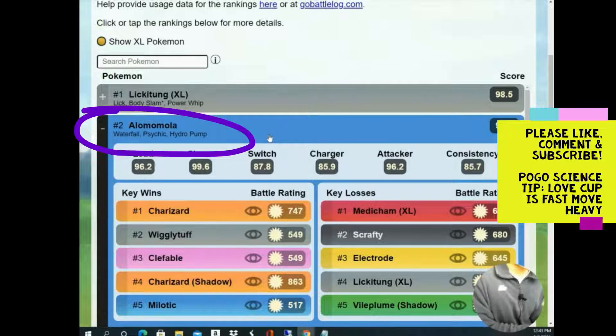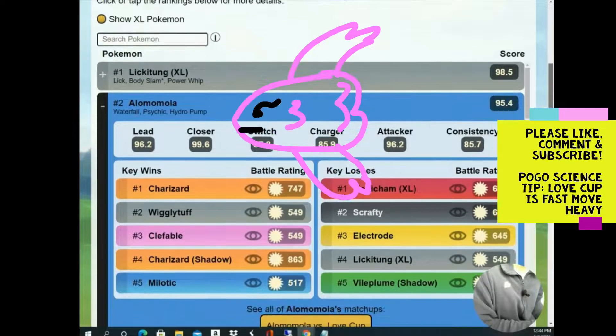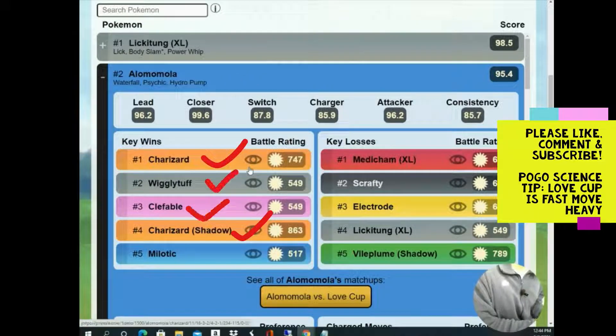Alomomola — everyone has had a lot of trouble pronouncing this one. This is a Pokémon I highly suggest not getting a second charge move for; it costs 75,000 stardust and it does not evolve, so it's very expensive. I would go with Waterfall and Psychic — Psychic lets you hit back against Vileplumes you'll be seeing. It does really well against Charizard and charm users, which is why it's ranked number two right now.